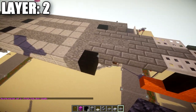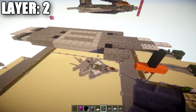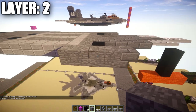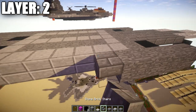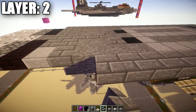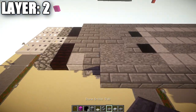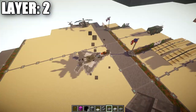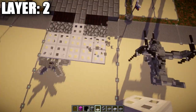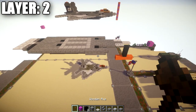Coming off the black wool block, place down a stone block to the side, one block forward, and a stone brick upside-down stair coming off it for the intake. Work your way back with two more stone blocks — four stone blocks total going back from the stair. Then place down a row of eight stone brick stairs back, followed by a row of four stone brick top slabs. Come off the cobblestone top slab with two iron trapdoors as well. That should complete this layer — take what was done on the right side, flip it to the left, and layer two is good to go.